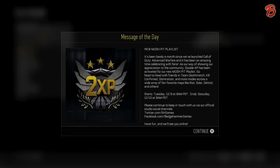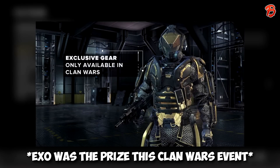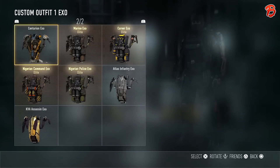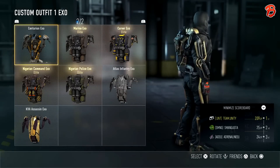Welcome back to a new video. Today I will be showcasing the Gold Centurion EXO. If you don't already know, the first event of Clan Wars went down last weekend — it was really good. It's basically where many clans come together to try and get to first place, and if you do, this item will appear in your inventory a couple of days later.